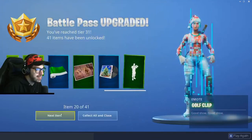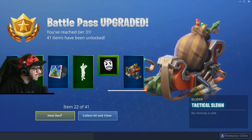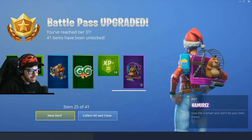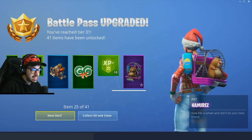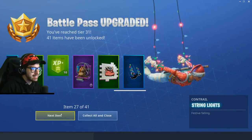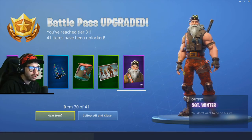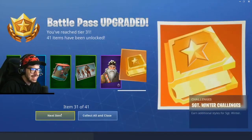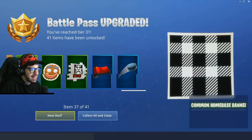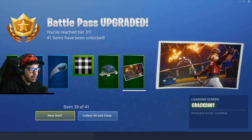We gotta equip that festive music. Golf Clap emote. Tactical Sleigh — look at it, it's got rockets! And the Hammery — it's a hamster on a wheel, a little chunky hamster. String lights — love that one, it looks dope. Sergeant Winter — it's a jacked Santa Claus, that is sweet. Ice Puck — drop the puck, as a Canadian.